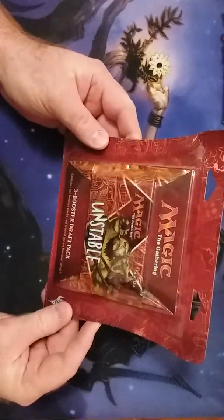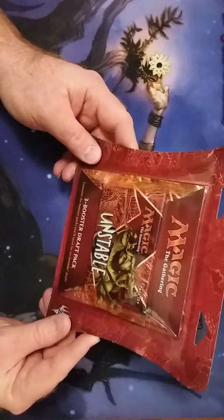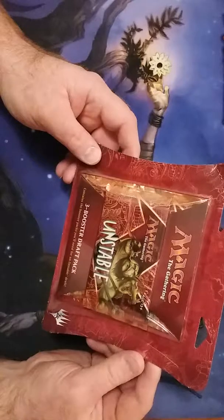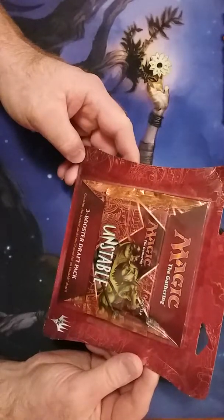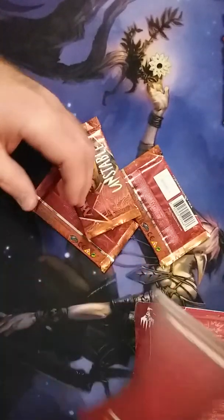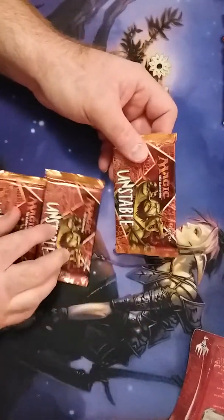Welcome to another episode of the Timmy Show. I went to Books-A-Million and they had a few packs left — I bought one. I think there were three total, so they've got two left. It is the Unstable three-booster draft pack. I really wish I was using this in a draft, but we don't have anything going on this weekend, so I just wanted to show you guys what they look like. Comes with three packs.